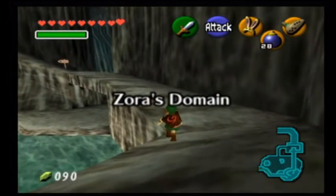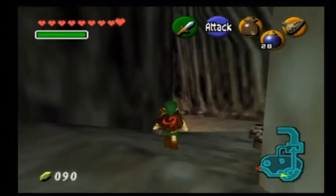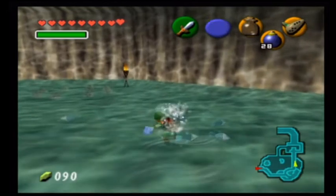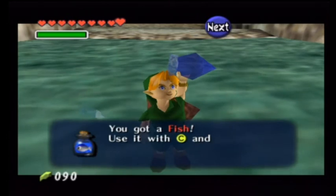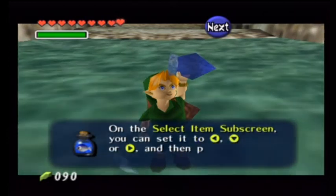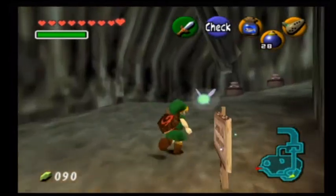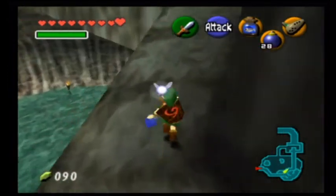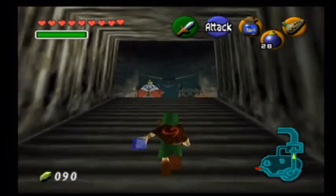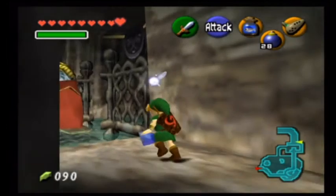And here we are in Zora's Domain. It's a good job we've got an empty bottle here, because we're going to go fishing again — but not conventionally. We're just going to go in and grab a fish. And we caught a fish! It looks so fresh and delicious. You're probably thinking, where the hell has he caught a fish? All will become clear, my friends.